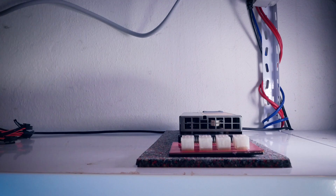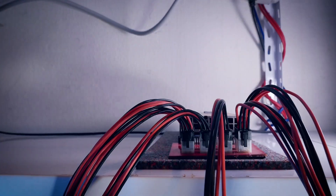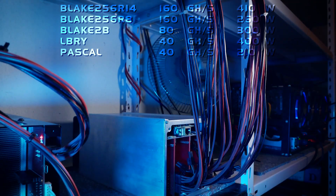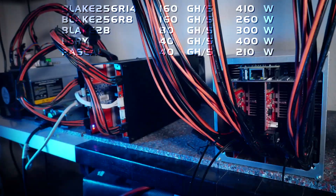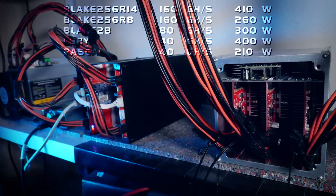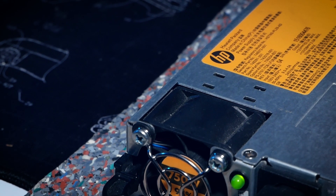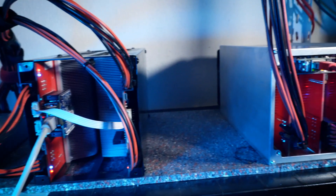While setting it up, let's talk about requirements. We have 5 different ALGOs to choose from: 3 Blake variants, Lyra2 and Pascal. Two of the ALGOs use around 400W, while Blake 256R8 and Pascal go down to only 210W. You'd want a PSU with enough headroom for the ALGOs you'll be mining on mostly — or generally enough if you're auto-switching, which is normally possible with Baikals. I'll go for a 750W HP server PSU with breakout board for now, just to be safe.